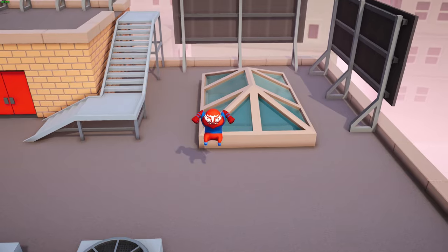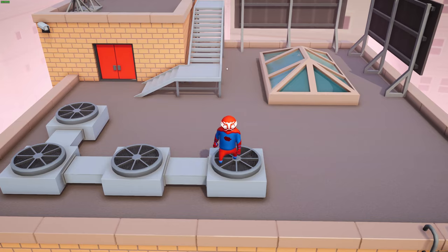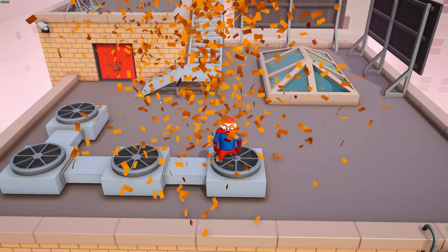If you press 2, you're going to fly, and you can fly pretty high if you just keep spamming 2. By pressing 8 on your keyboard you will spawn in confetti — you know, that confetti that comes when you win the game. Unfortunately you can't spam it like you used to be able to, but it's still cool.